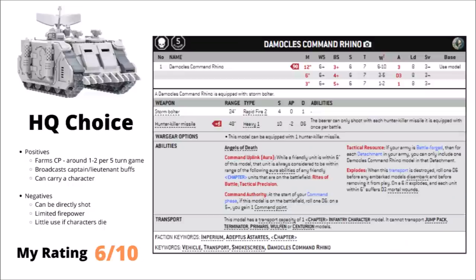Starting in the HQ section, we have the Damocles Command Rhino — basically the stat line of a regular Rhino. It does two main things: at the start of each turn you roll a dice, and on a 5+ you gain one command point; and if you have any captains or lieutenants on the board, it can broadcast their commands no matter where they are, with models within 6 inches of the Command Rhino also counting as being in range of their aura. The command point generation might only add 1 or 2 CP across a 5-turn game, and that's if your Command Rhino survives the whole game, which isn't all that likely.